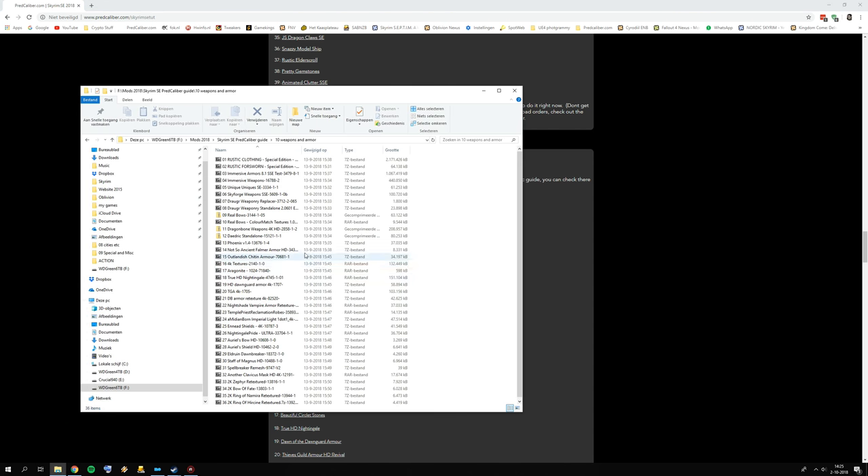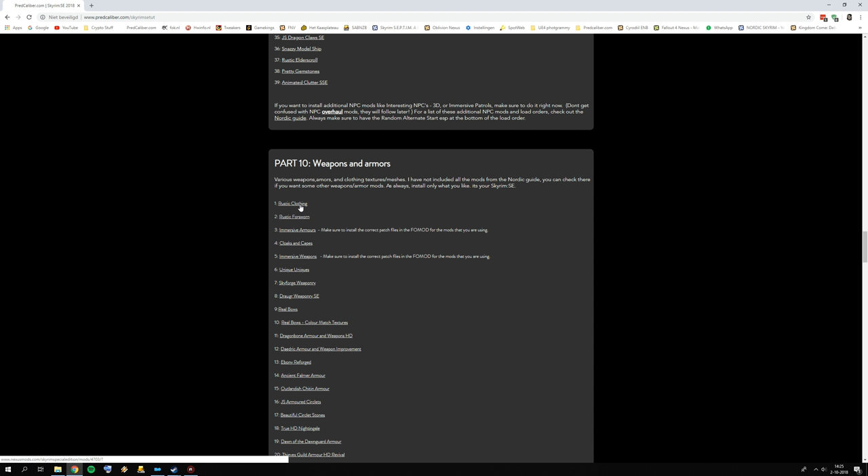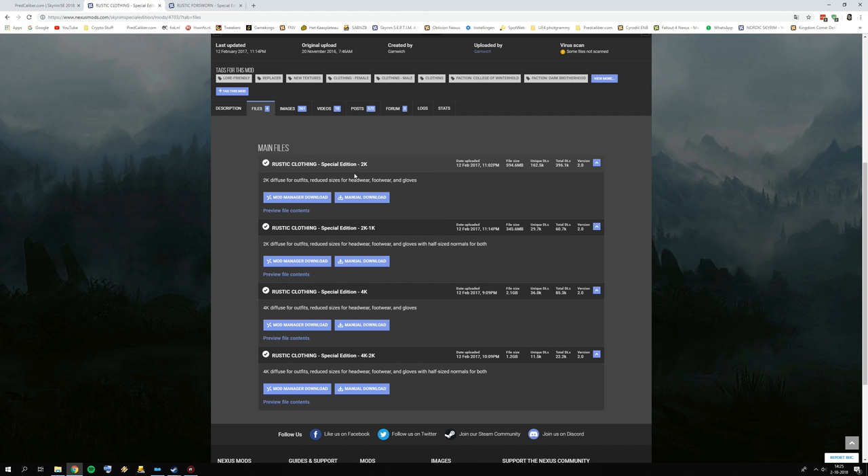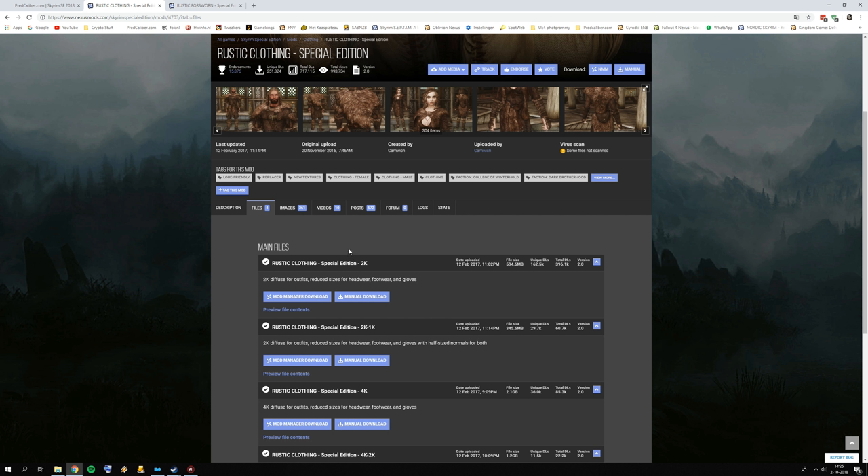I have my mod list open, so we can start with opening up mods. Starting with Rustic Clothing and Rustic Forsworn. Here you can pick a resolution size. For armors I would go for 2k, because mostly you are in first-person view. It depends on your playstyle of course, but for exploring Skyrim it's mainly a first-person game, so 2k is just fine. In outdoor areas you also have to load the armor textures, which is another reason to pick 2k for all armor mods.